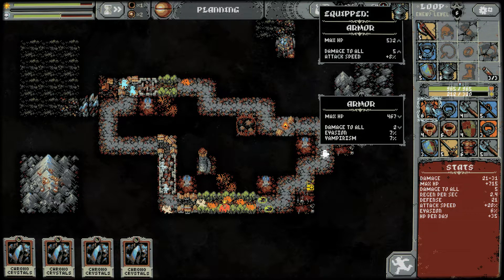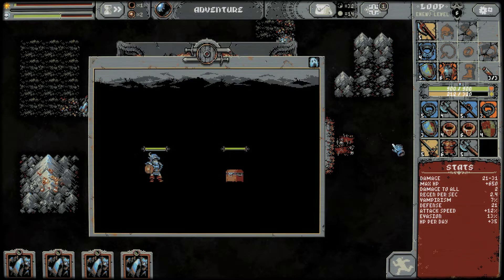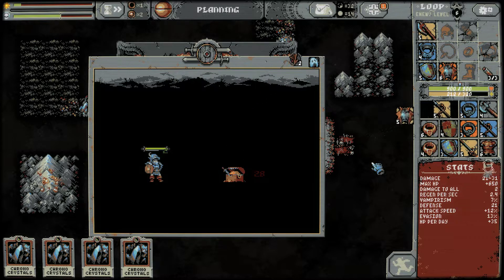Evasion 7% — now it's starting to be worth it to stick with this, though we're losing the attack speed but getting that evasion to 7%, up to 13% evasion again — now we're talking. If I get to like 20%, I'll be in good shape — every fifth attack being dodged. 12% evasion right there — that's what we're talking about. We lose the 12% attack speed though. Ooh, that's a tough call.